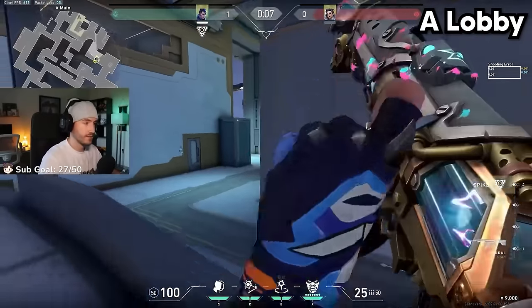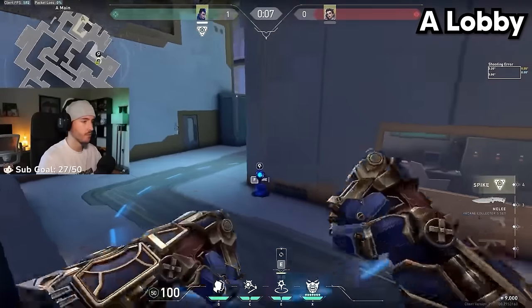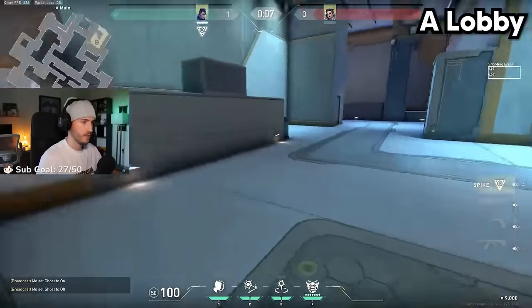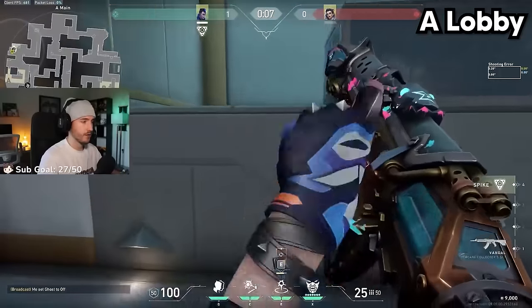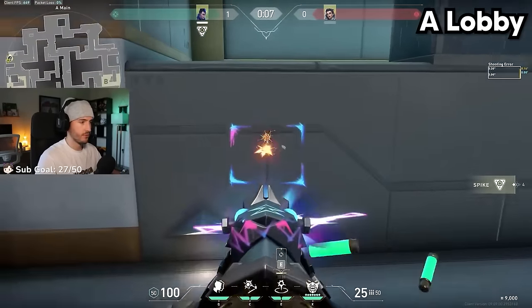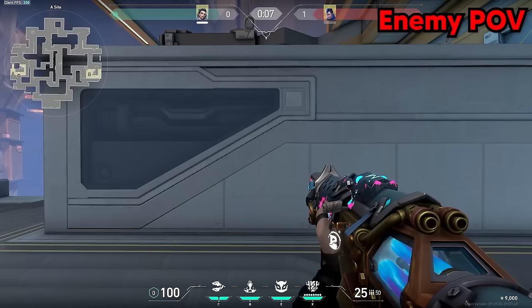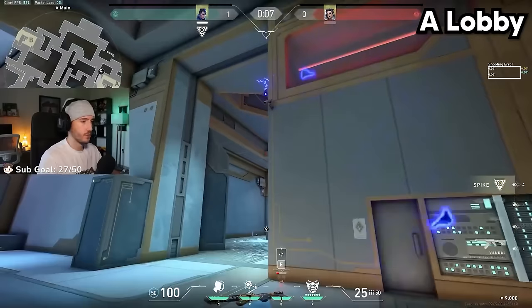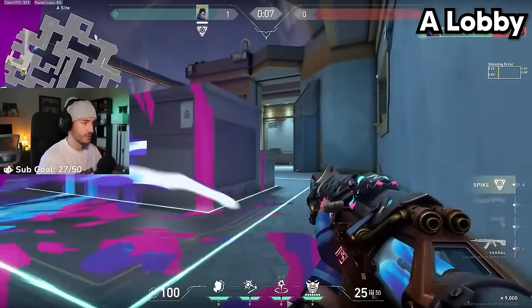My favorite flash TP for A site: I like to send my first TP whenever the balls drop — it's not super precise, just throw it up against this wall. Then you can take your first TP to this side. From here, throw a second TP to back site. Regarding the flash, get in line up against this wall with this first line here. You'll see a point in the wall and then the wall. Aim just between both of them and throw your flash off the wall up there, then TP. This flashes all of site to set you up for some free kills.